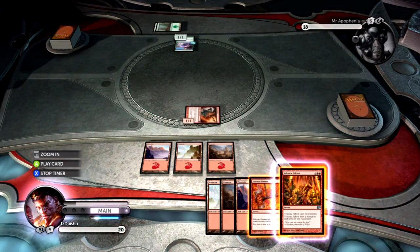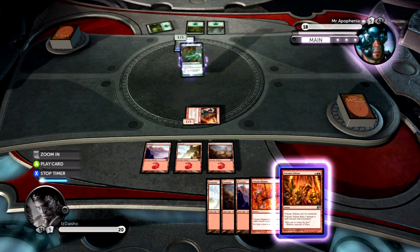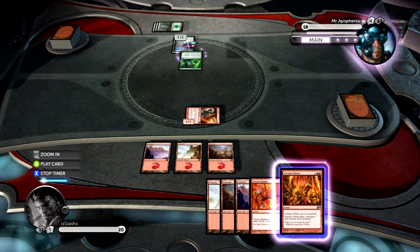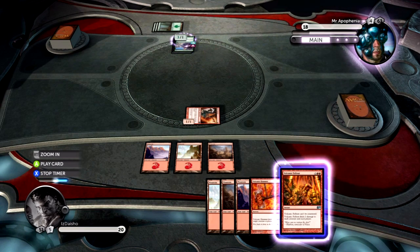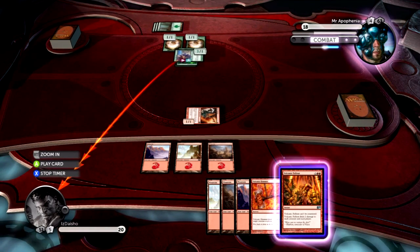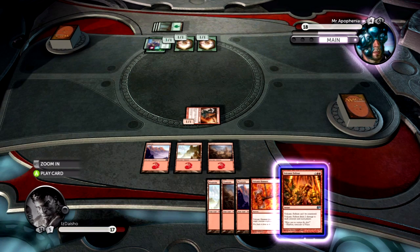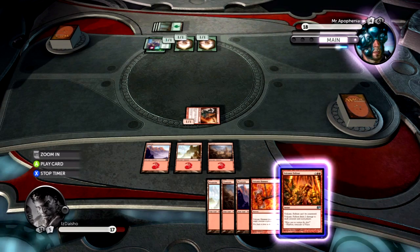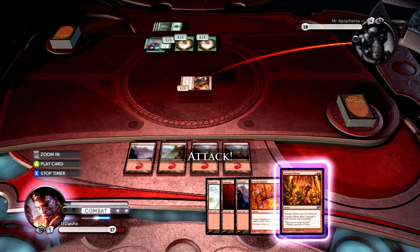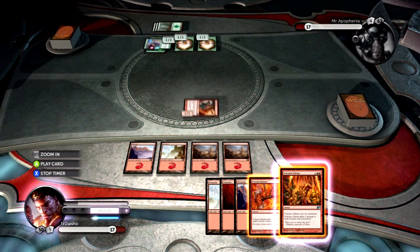Hopefully he plays something like Lifelink — oh wait, Rancor! Fists of the Ironwood — perfect. Maybe I should wait until next turn. I'll take another three damage. There's a point in swinging in because if he doesn't block I'm happy, and he might not block because my Goblin Arsonist would kill two of his guys. I don't really care about taking the three damage here.